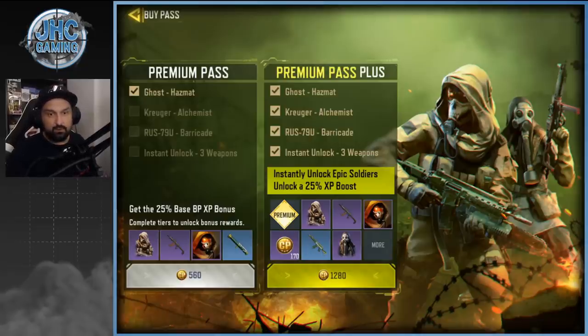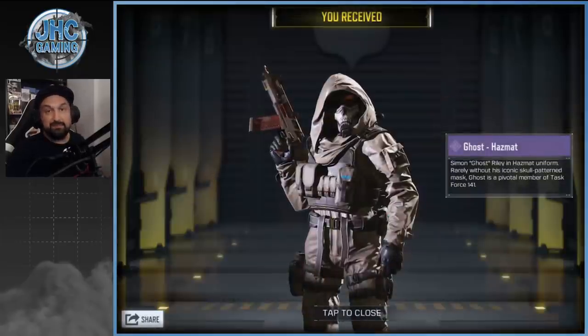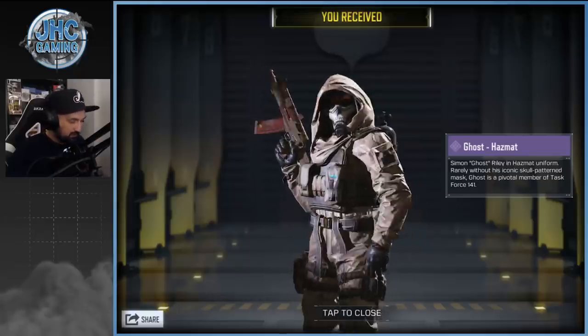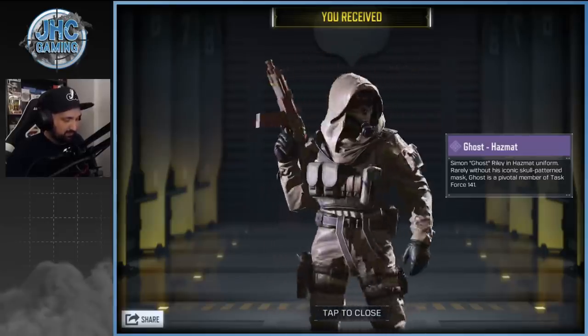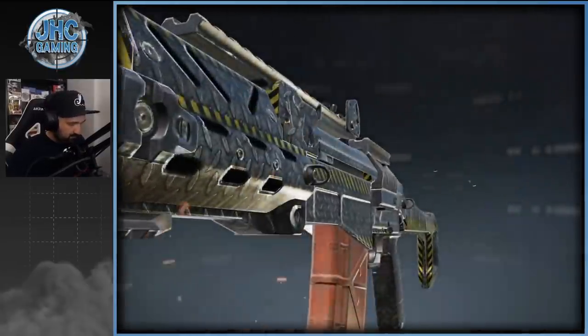We're gonna go for the 560. Usually there's not a big difference — maybe a frame — but you just unlock stuff faster. I don't think it's worth it, so 560 is the best value. Season pass is the way to go if you don't know what to do with your Cut Points. So there's the Ghost Hazmat — the reward for tier 1 premium pass. Very nice skin. Let me know in the comments how you like that one.